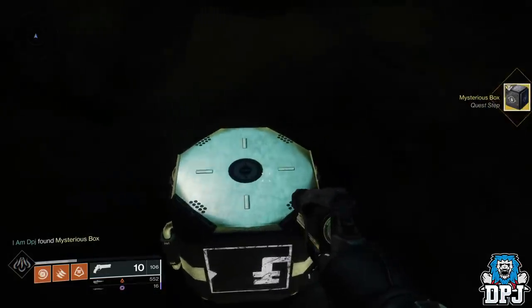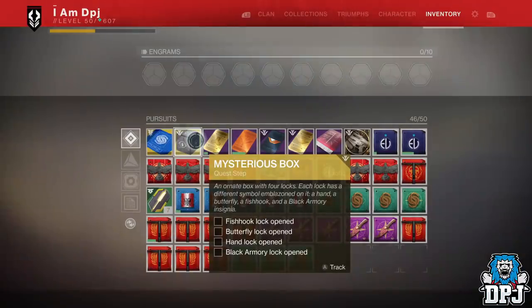The Mysterious Box requires 4 keys to unlock it: the Fish Hook Key, the Butterfly Key, the Hand Key, and the Black Armory Key.